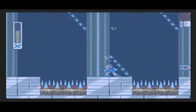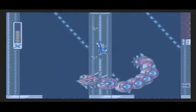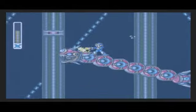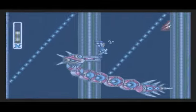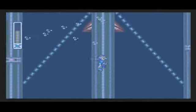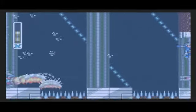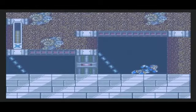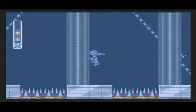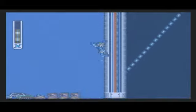This guy really isn't a challenge. He has no real attacks to speak of, and he has two weak points — his head and his tail. When he comes down low, you can just jump on his back and repeatedly shoot at his head. He can only hurt you by touching you; he has no projectiles or special abilities. Once you take him out, you can go over here and get a heart tank, so our health is expanded once again.